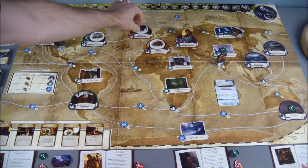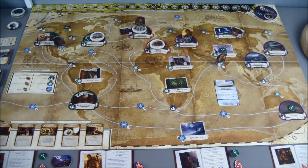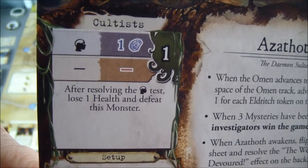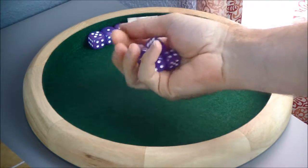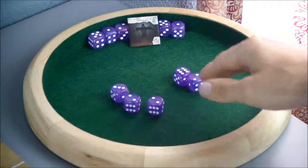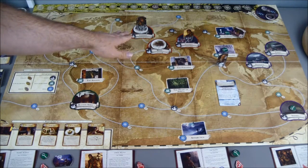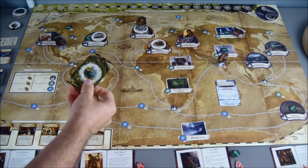Mark will have his encounter with a cultist. The cultist is handled according to the Ancient One sheet — we do a will test of one. After resolving it, Mark loses one health and defeats the monster. Mark has a will of five against the cultist's will test of one, and he gets one success, so he loses no sanity but loses one health. Mark defeated the cultist. Since he defeated all monsters on the space containing the gate, he gets to have an encounter in the other world.